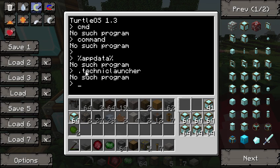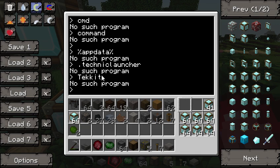And inside that folder, depending on which drop-down you use, you're going to have either Technic SSP or TechIt. I use TechIt. Go ahead and go into that folder, and inside there will be another folder called Saves.